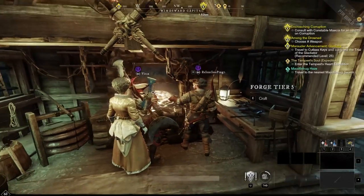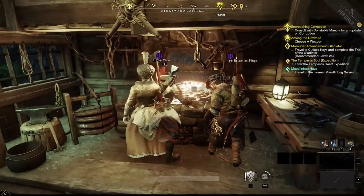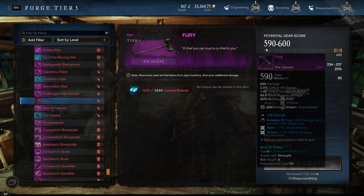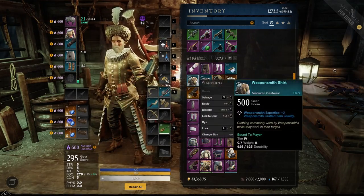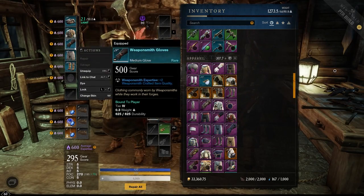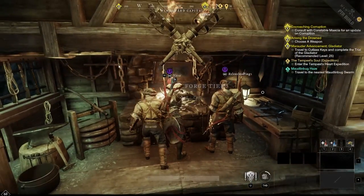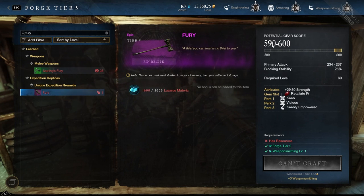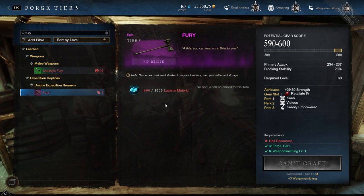You also do not need to have your Weaponsmithing gear — it doesn't matter. Even if we put on our whole set of Weaponsmithing gear, I have a full set and that should give us plus 10, so it should be 600 to 600. But it's not — it's still going to be crafted at 590 to 600. So that's really nice, because when you go into this dungeon, you don't have to have high Weaponsmithing to get or make this hammer.